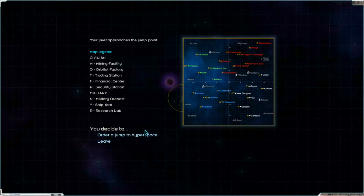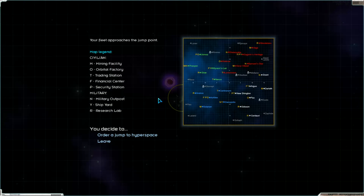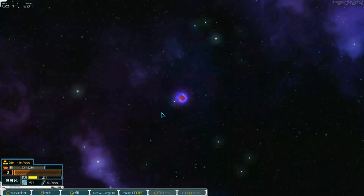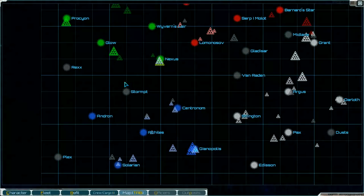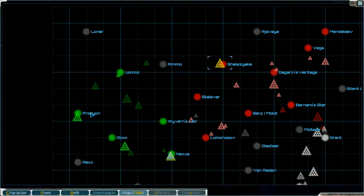Jump point. Hyperspace. We are here, I think. And we want to go to the pirate and over the pirate to our other station. First we get to the pirate now. There — we want to go to here, to Port Sion.